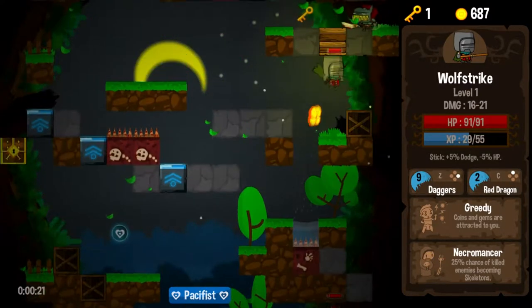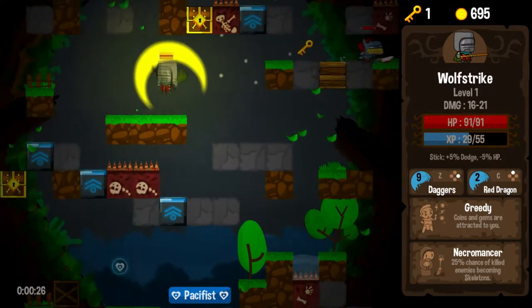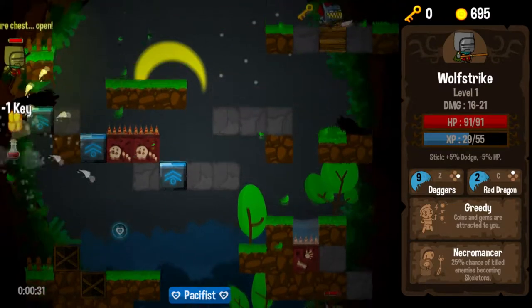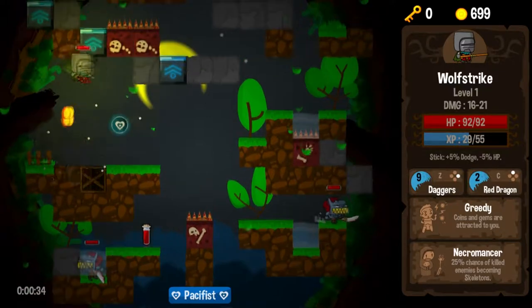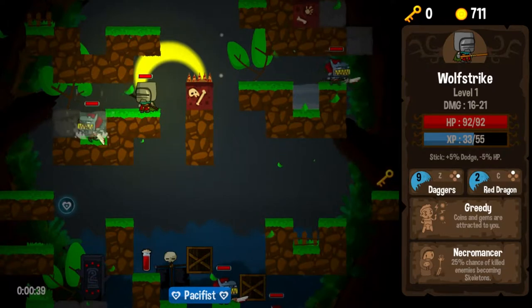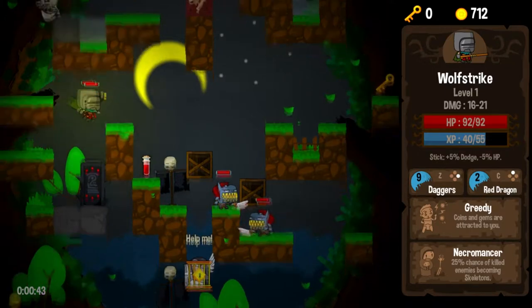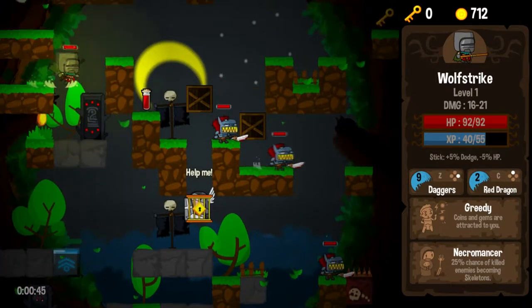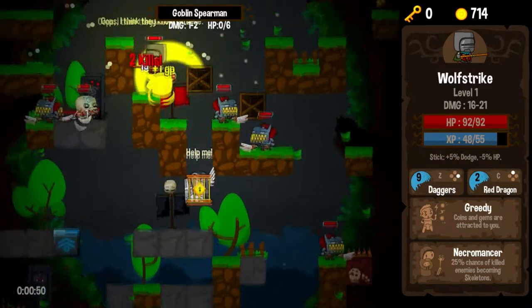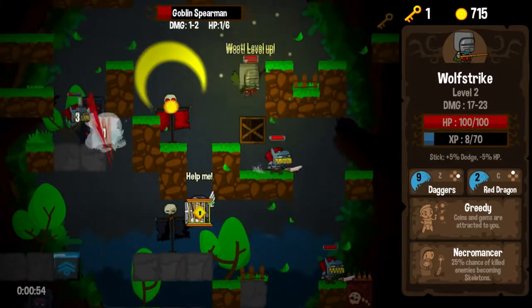We're starting to run a little low here. I only see one more orb on the screen, so it is going to quickly become advantageous to start killing stuff. But before that, we'll get a little bit more out of our pacifist run. One more peace orb. And with only one more on the screen, I think it's time to start murdering. And we are a necromancer, so we are going to start spawning our little skeleton warriors. We can trigger alarms as well.